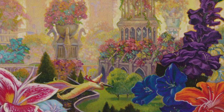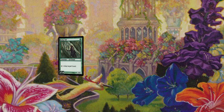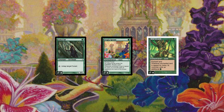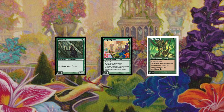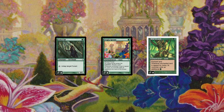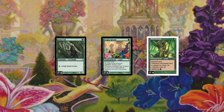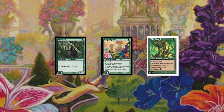To ramp out all those fatties, we've got 15 forests and two Tranquil Thickets. Our ramp is the typical Arbor Elf, Utopia Sprawl, and Wild Growth package, which allows us to completely circumvent the two drop slot and play three and four drops early. It also occasionally lets us have four mana on turn two by playing Arbor Elf on turn one, then on turn two having Utopia Sprawl or Wild Growth and untapping that land to play Primal Hunt Beast, Blastoderm, Voracious Typhon, or Wirewood Savage into Slippery Bogle.